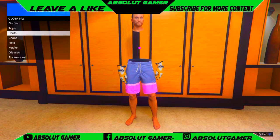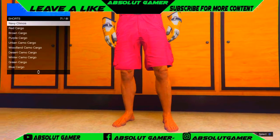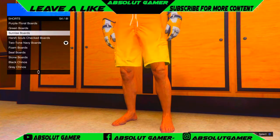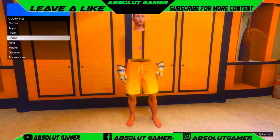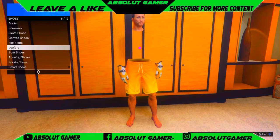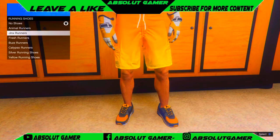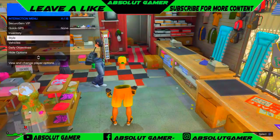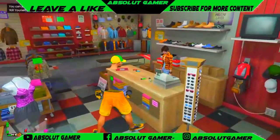Now all you have to do is go to pants, go to shorts and get the sunrise boards. Then go to shoes, go to running shoes and get any of these yellow shoes. Then go to style, go to accessories and put on this hat, and then just save it as a new outfit.